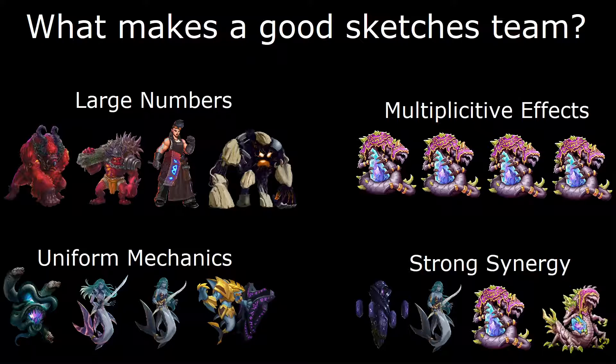A single infused spell creates four inspire triggers affecting all four units, giving each Keeper plus four plus four. So a single purple card on the all Keeper of Echoes team adds a total of 16 attack and health to the entire floor. That scales very, very quickly.